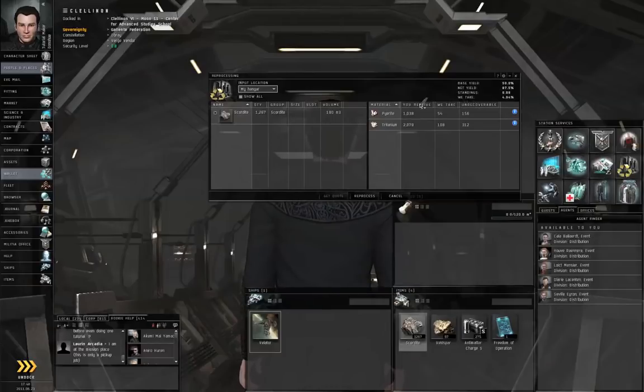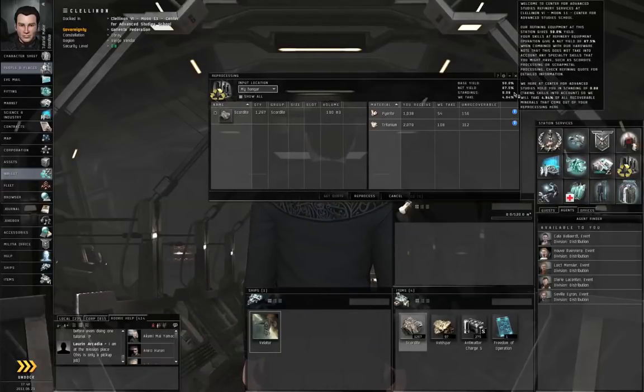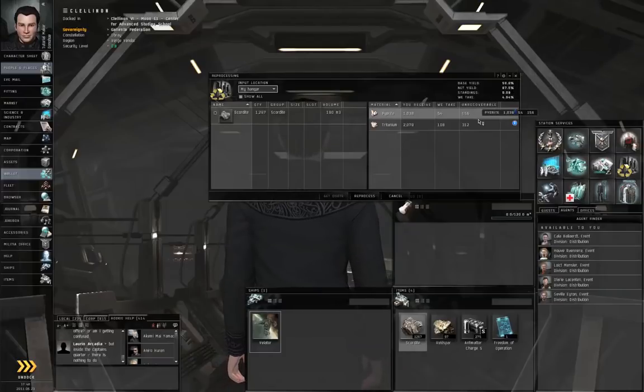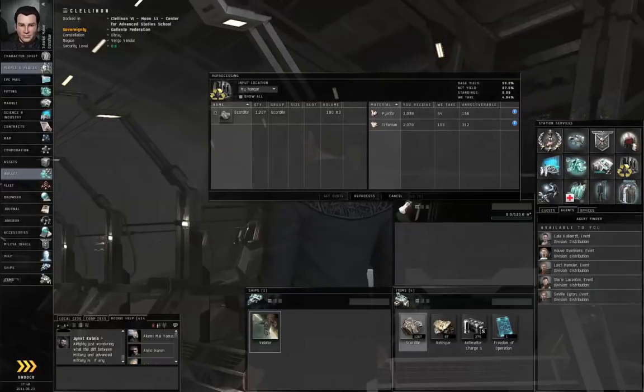The first column is what you'll receive. The next column is what the station takes in taxes, because they don't like you enough. Your standings with Center for Advanced Studies are probably only 0.08 at this point, so they might take as much as 5% in taxes. Some of the minerals will be unrecoverable because your skills in refining are pretty bad. Go ahead and click Reprocess.